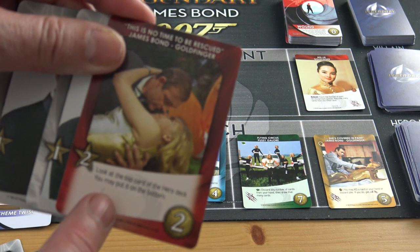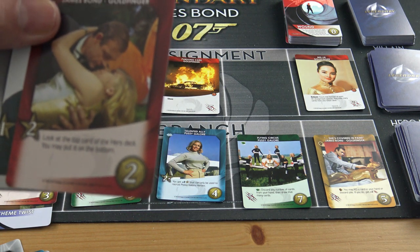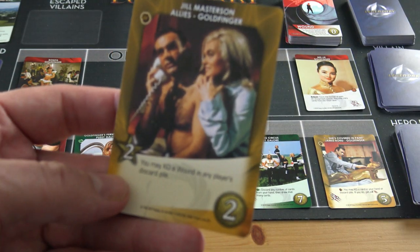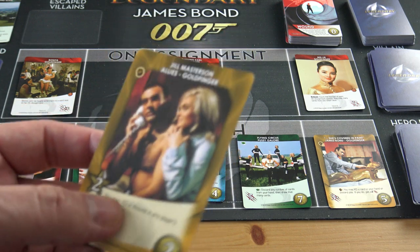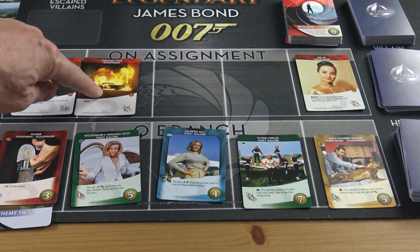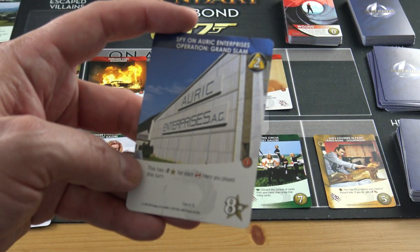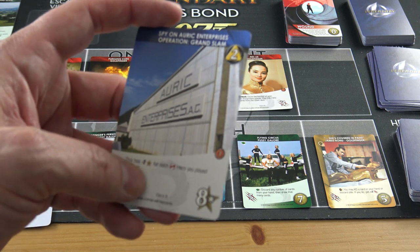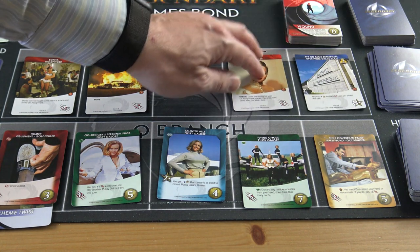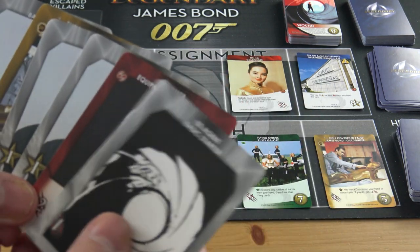The card I bought last round lets me look at the top card of the hero deck and put it to the bottom if I don't like it — I'll keep this one. That round is done. Cards move along one, and a new card drawn has minus two fight if you play a red card, showing how the game gets harder as you go on — balanced by better cards in your deck.